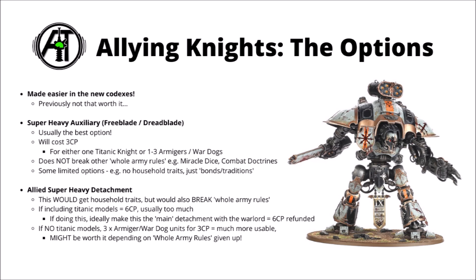The other option is to field a more complete detachment of knights and take an actual allied super-heavy detachment. This has some costs and benefits: you would get household traits and stratagems, but it does mean this one would break your whole army special rules - no combat doctrines or unique secondaries. If you include any titanic knights in the super-heavy detachment, it'll cost six CP, usually too much to justify. If you want an actual super-heavy detachment, I think the plan would be to make this your main detachment, have a knight as your warlord, get those CP refunded by the knight-lance rules, and take whichever army you're running alongside as the allied one.